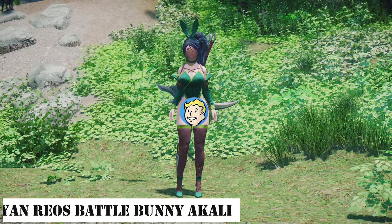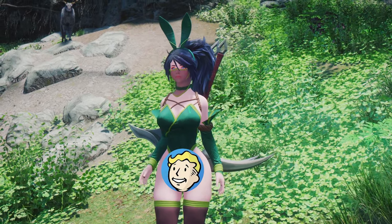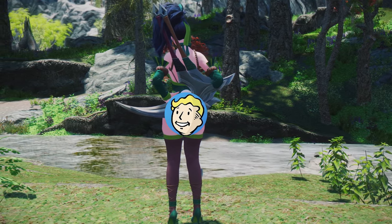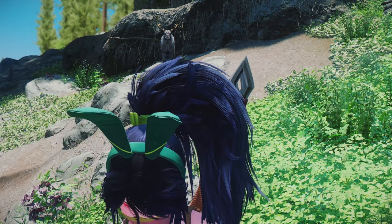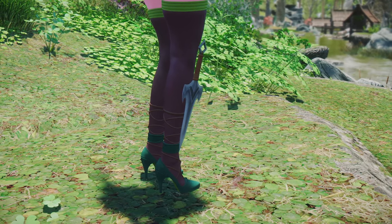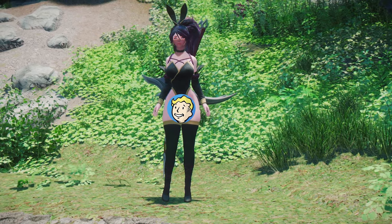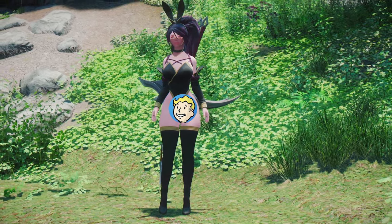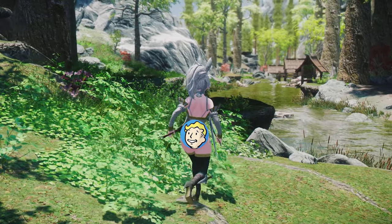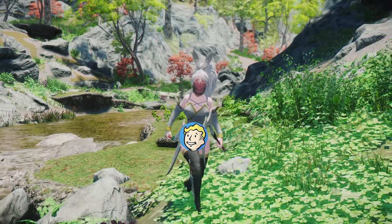Next up is the Ryan Rios Battle Bunny Akali mod. This mod adds Akali's outfit and weapons from League of Legends. Specifically, it transforms Akali's attire into a sexy bodysuit adorned with rabbit ears and a tail. Additionally, it includes Akali's weapons — both the kunai and the sickle. Overall, it effectively combines a sexy appeal with an added touch of cuteness, thanks to the bunny ears and tail. If you've been intrigued by Akali's character concept, trying out this mod is highly recommended.